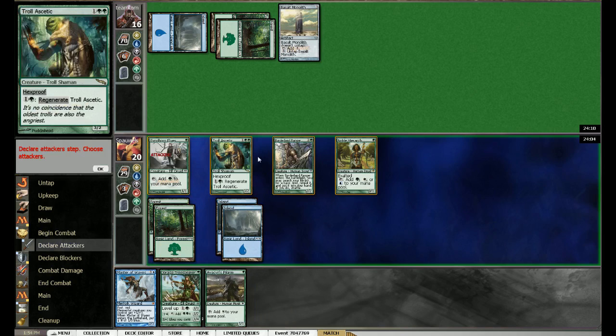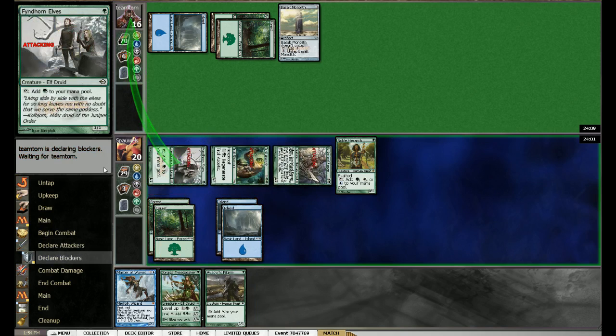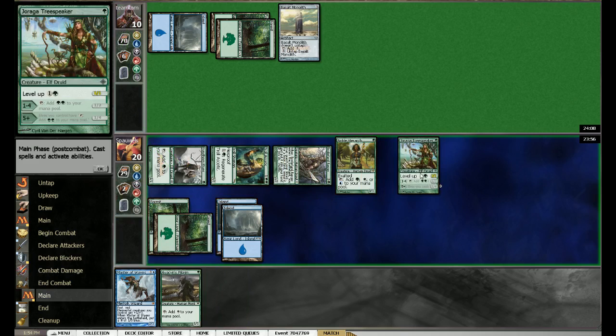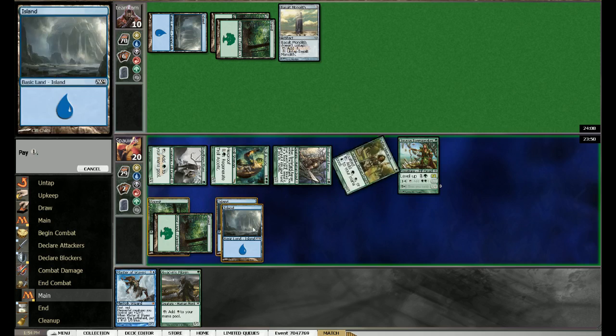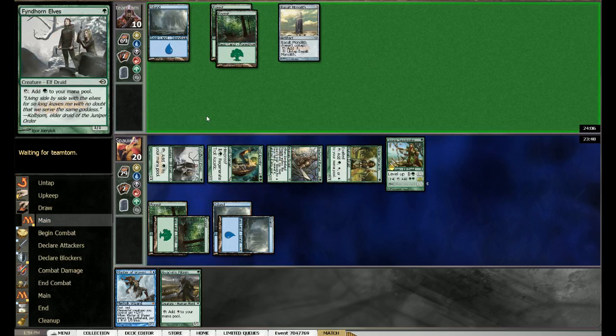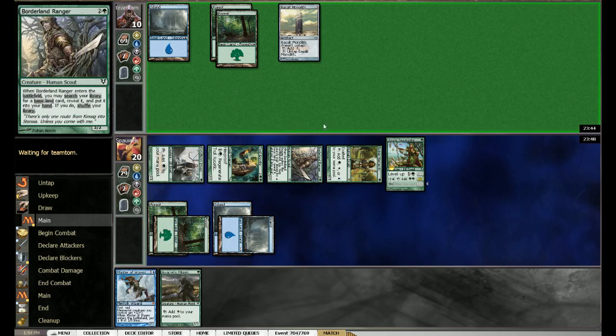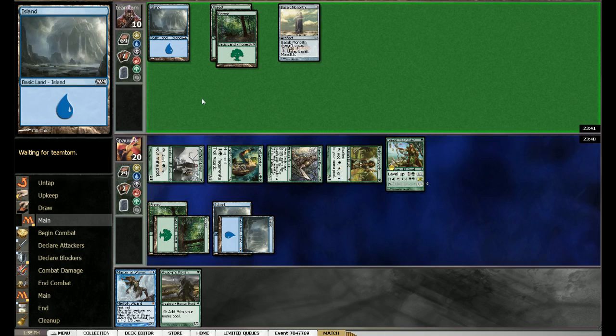We're going to attack for 6 and then represent lethal next turn. Actually, let's not do that - I think doing so would be pretty greedy. Let's level this up so I can regenerate it another way, because it runs into all this dust which is not something I want to do. It's a 4-for-1, but at least he taps his mana, I hit, I play Master of Waves and then represent lethal the turn after - it's always a 2-turn clock. This plays around removal while the other play just doesn't.